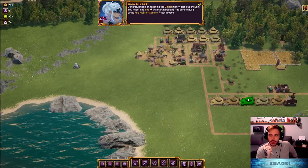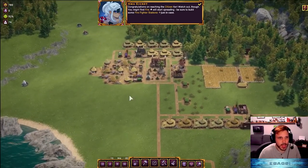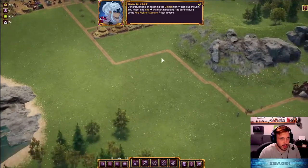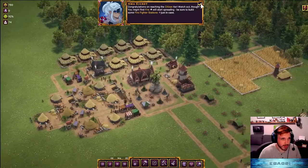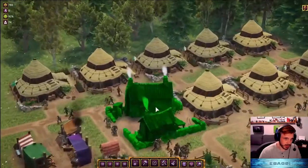Here we are - I didn't really get to name my town or my kingdom, but you can name the districts and your markets and things. Citizens tier - watch out though. Apparently if you get into citizens they're going to start fires. I don't know why, but we built the citizens right here.